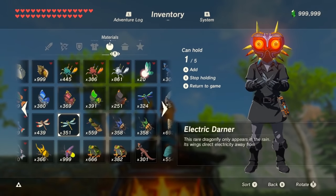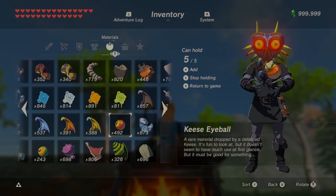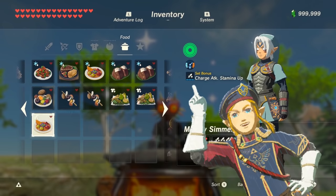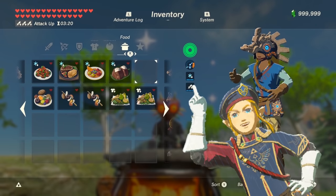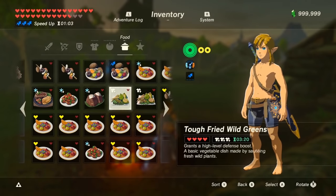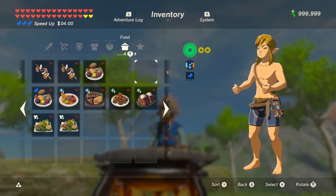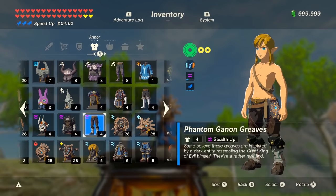If you're cooking critters for elixirs, the same rules apply except you need to cook those critters with a monster part. The highest bonus Link can be boosted with is level 3. If you have a level 3 attack dish and a level 3 attack equipment, Link will still only have level 3 attack. The same rule applies for cold and heat resistance, but their highest level is level 2. You can always combine some bonuses, like having high defense with an attack up, or having level 3 speed boost with level 2 stealth and flame guard. I'll share my top equipment and dish combinations towards the end of the video.